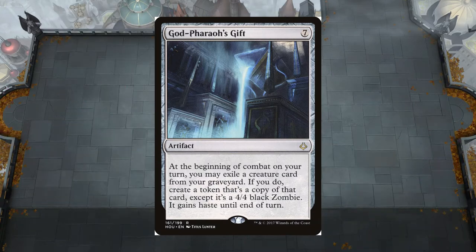This little two-card combo allows me to use Gate to the Afterlife to go get God Pharaoh's Gift. God Pharaoh's Gift is a very powerful yet expensive artifact that lets me resurrect things every turn for free, but they become token 4/4s.